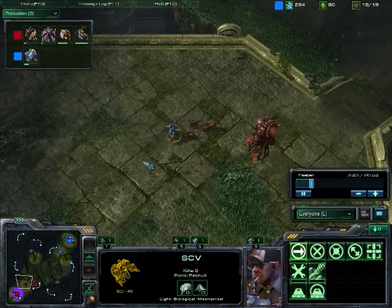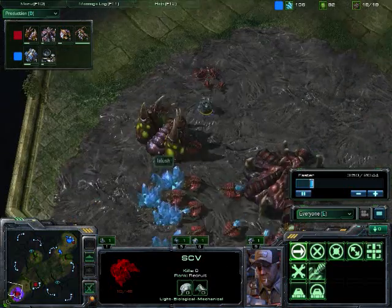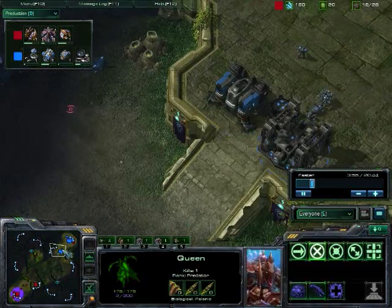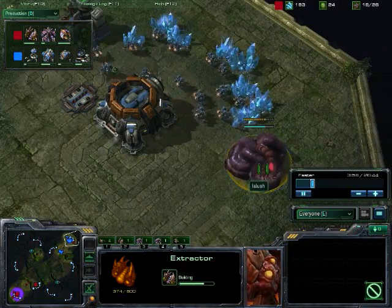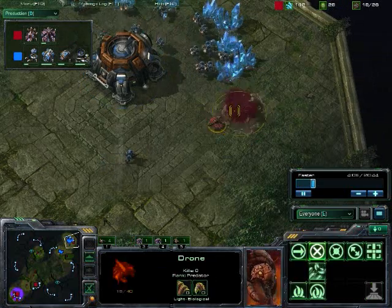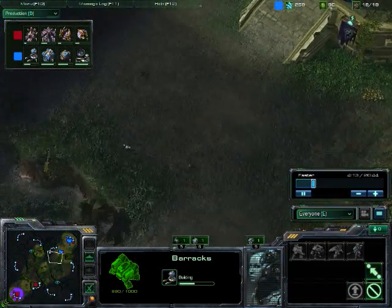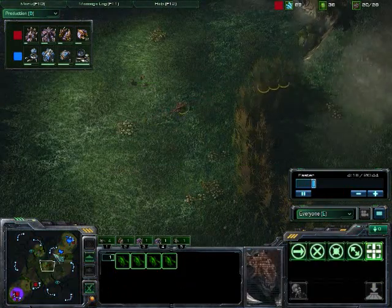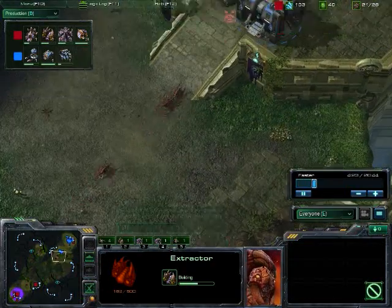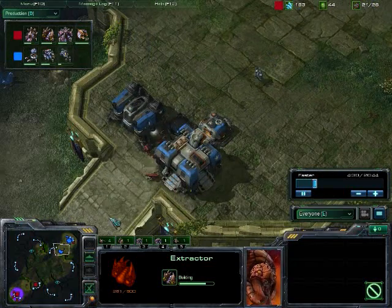This drone is also trying to get away — get away SCV — you're on creep now, and this Zergling is going to own your face. SCV goes down. Queen got the kill. Anyway, Lalish doing the classic extractor steal again. He's going to bring his Marine out to kill it — is Lalish going to cancel it? Canceled it just in the nick of time. Got the drone back. This is distracting Marines from the front so that these Zerglings will be able to actually get through. We do have the Roach Warren going down too, so almost identical builds to last game.